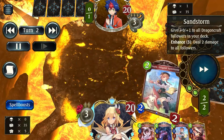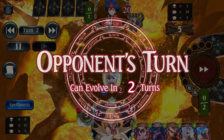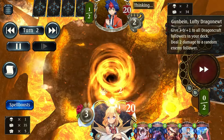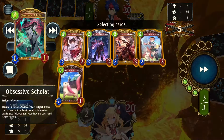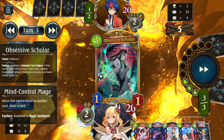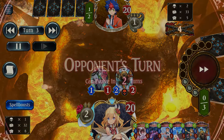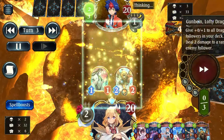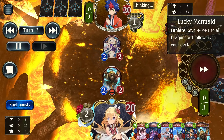To be fair, my starting hand is actually not ideal for this matchup. I would love to start with the Test Subject package instead of the Mysterium package, but you know what — the cards aren't bad at all. With Mind Control Mage and Obsessive Scholar, I managed to start my Test Subject chain going even though it's only 1 out of the 5 I actually need.